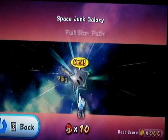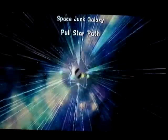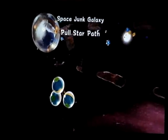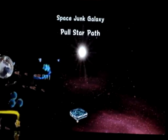Hello, and this is a new area in the fountain. It's called Space Junk Galaxy, Pole Star Path. This is the area where you use the blue star, and you can get a lot of star bits and coins.